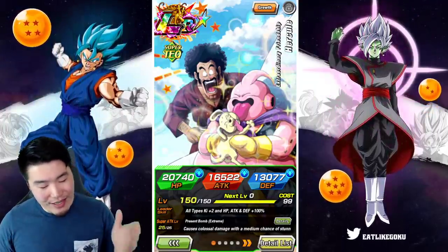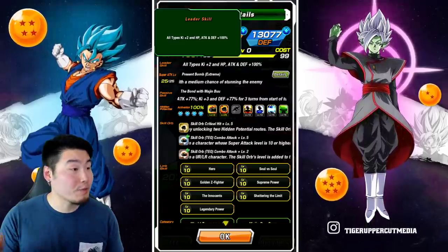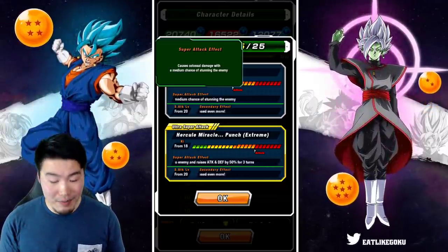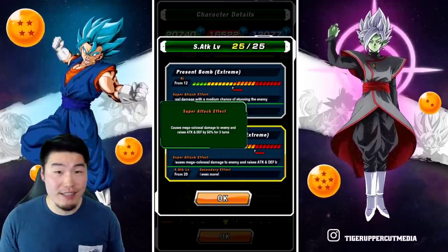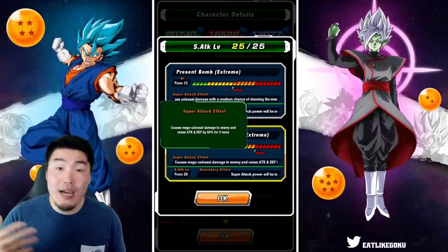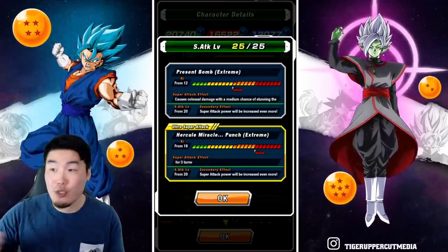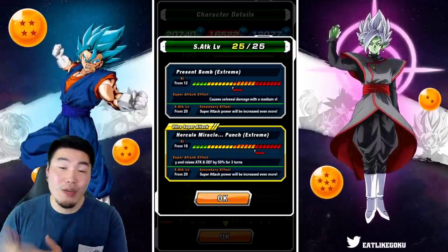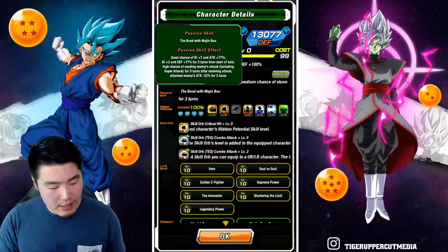Starting with LR Hercule's EZA — it's really, really good. His leader skill is all types Ki plus two, HP, attack, and defense plus 100. For super attacks, the 12 Ki causes colossal damage with a medium chance of stunning the enemy, and the 18 Ki causes mega colossal damage and raises attack and defense by 50 for three turns. That 50 is very significant, and while it can't be stacked on the same turn since it's an 18 Ki super, you can get the effect for multiple turns.